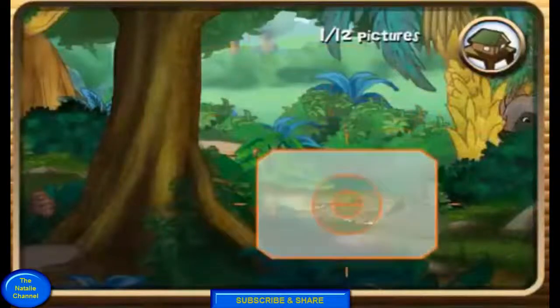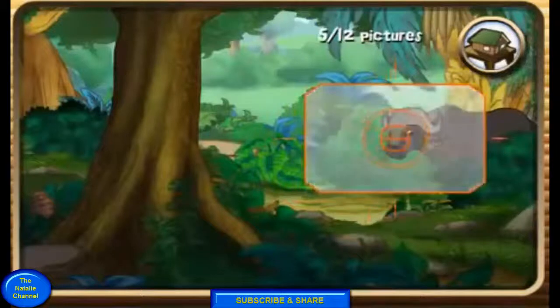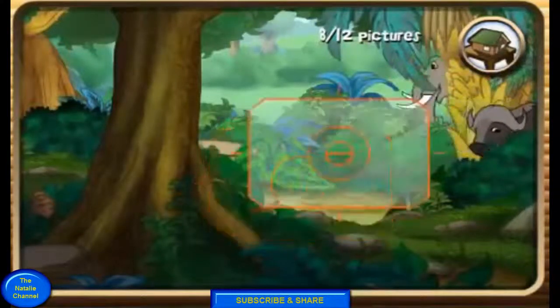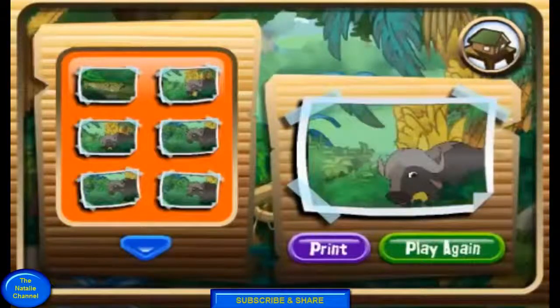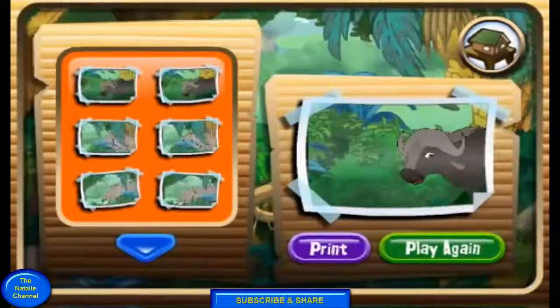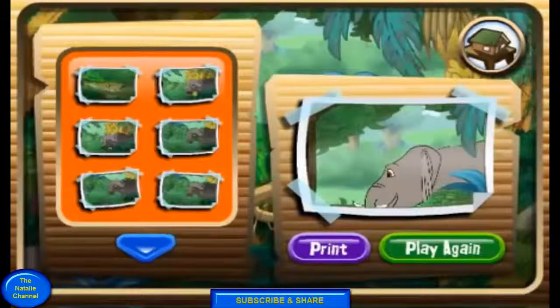There goes an animal! Great picture taking. That looks great. These look great — pick any picture to take a closer look at it. If you like your picture, click on print to print it out. When you're done, click play again to take more pictures, or back to go to the rescue outpost. Next.